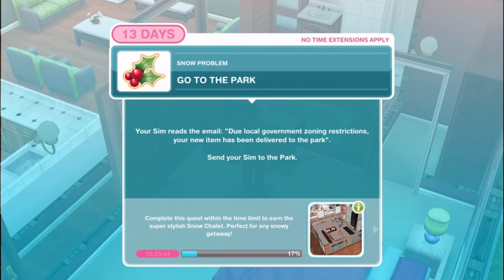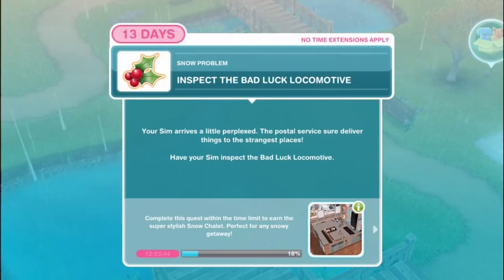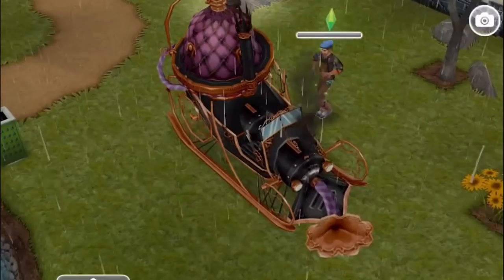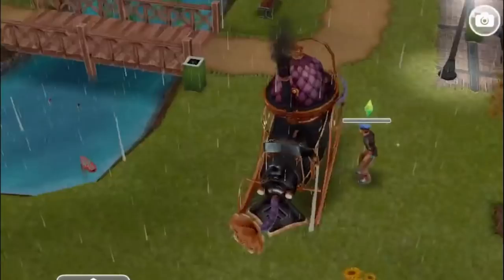Go to the park. Your sim reads the email - due to local government zoning restrictions, your new item has been delivered to the park. Inspect the bad luck locomotive - your sim arrives a little perplexed. Have your sim inspect the bad luck locomotive. This was from the Christmas quest in 2014 - we went to Santa's Cottage. I remember being really impressed by the steampunk art aesthetic of it. It's just so beautiful.